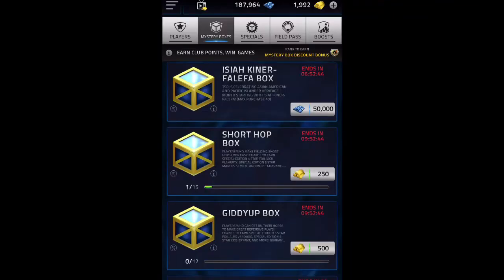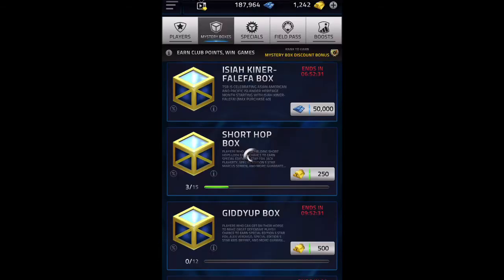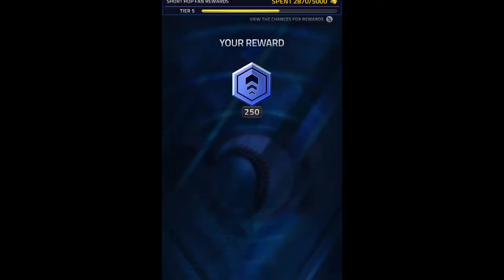I'm so undecided. Let's go for a couple of these Short Hop boxes to see if we can pull anyone. If we pull the foil I'll be so happy - it'll be my first foil pull and it's a pitcher. Come on. All right, so that's 2,500.